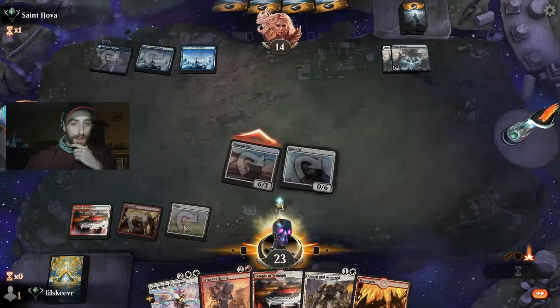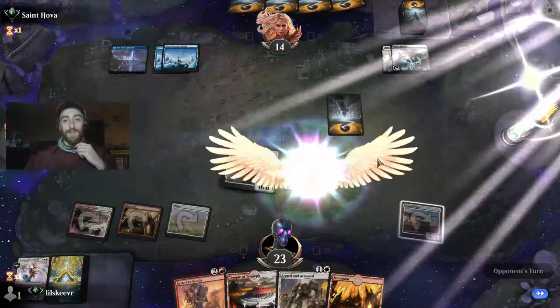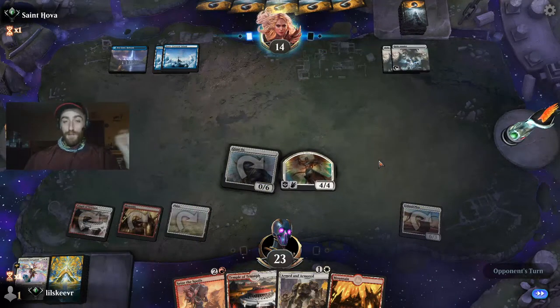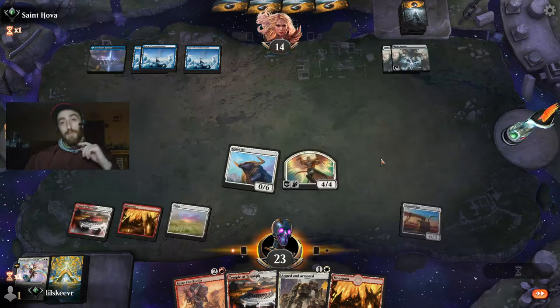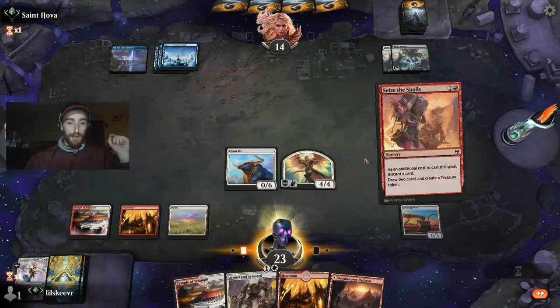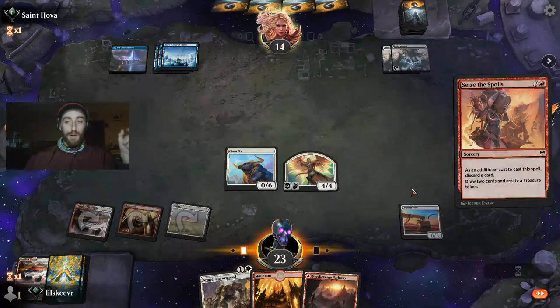Let's do it — we're swinging in. I doubt he has any wipes so we could just get down our angel. That's not a bad play! That was turn three — we got a six-damage swing, gained three life, got mana, and laid an angel. Very insane play line. Let's get rid of the Scribe mana because we get two cards and some ramp.